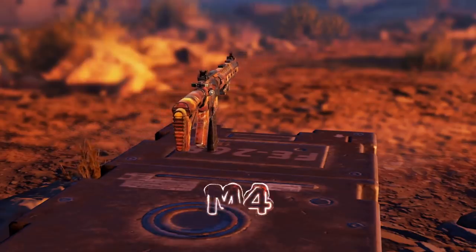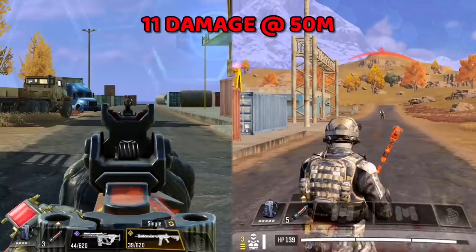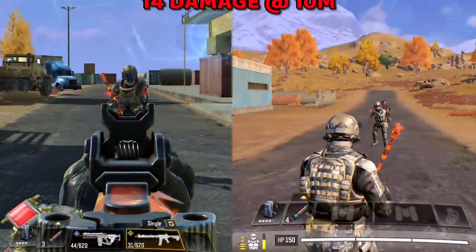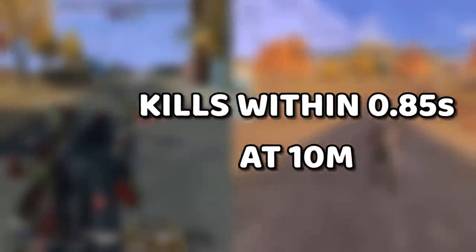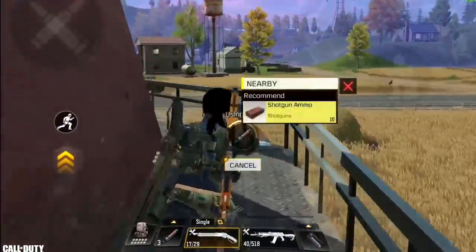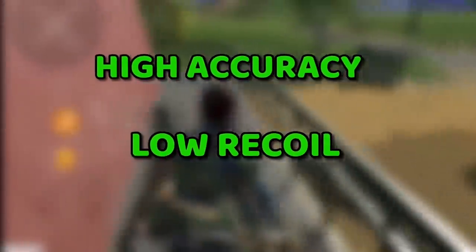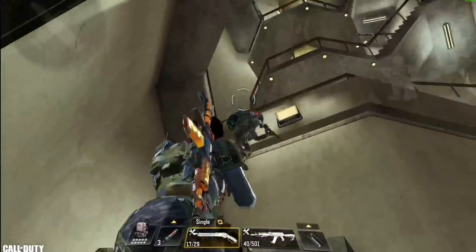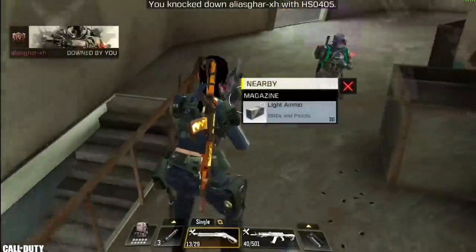In number 4 we have the M4. With a fire rate of 704 rounds per minute and a maximum damage of 11 at 50 meters range and 14 at 10 meters range, the damage is average at both ranges — not the best and not the worst. The main reason it's at rank 4 is the accuracy and recoil control. It already had good stats from past seasons, but this season this gun is literally a laser. The only issue is that it's extremely hard to find because there is only a legendary version of it.